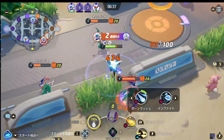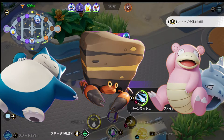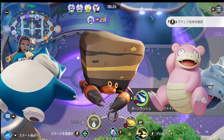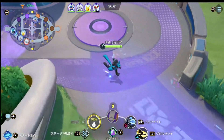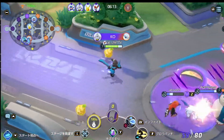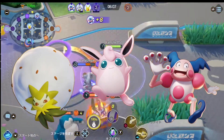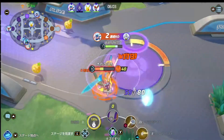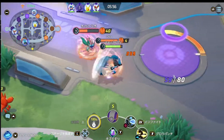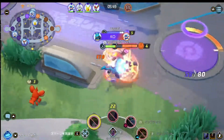Then you have the Defender role. Defender Pokémon are tanky, can take a lot of hits, and help out the team — those Pokémon include Crustle, Slowbro, and Snorlax. We also have Supporter roles, which are Pokémon that support the team through heals, setups, and debuffs — including Mr. Mime, Eldegoss, and Wigglytuff. Finally, the All-Around role covers Pokémon that excel in offense, defense, and support, such as Lucario, Garchomp, and Machamp.